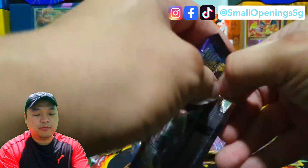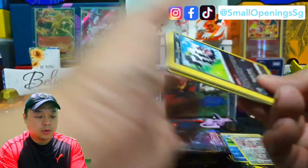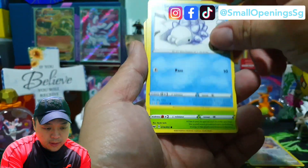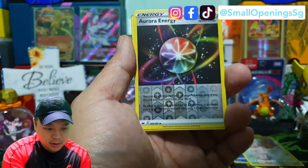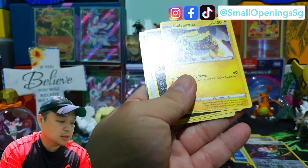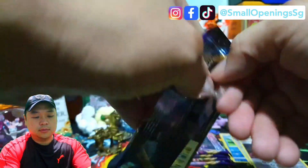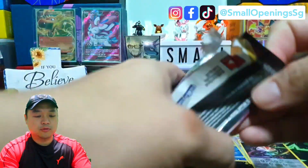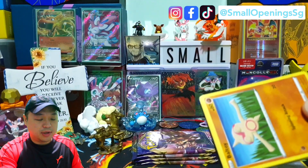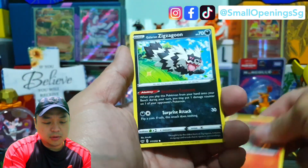So this is our fourth pack. We have a Galarian Zigzagoon, Minccino, Snom, Grookey, Shellder, and a reverse Aurora Energy and a Duraldon. This will go to Facebook and Instagram. So far nothing much — other than the first card. As I said, usually the first pack has nothing, so I'm quite surprised that on both the left and right sides, the first pack actually got some pulls for the V cards.